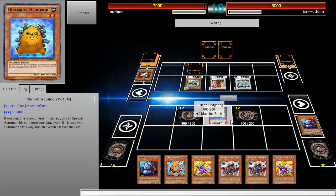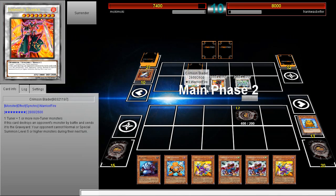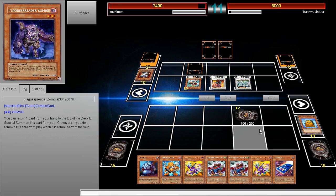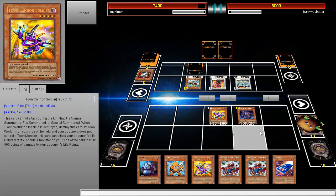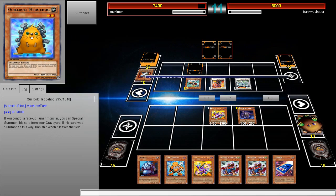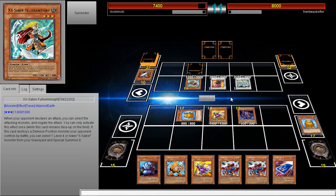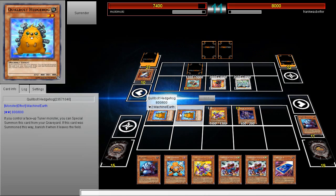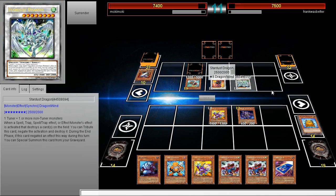Let's go — attack position Global Hedgehog, come at me! He doesn't even want the effect? The card has an effect, you know. Let's flip summon this — I hope he doesn't have an answer. We're going to activate the effect of Quibble Hedgehog. This is game right here unless he can stop it. We're going to XYZ for every rank 2 XYZ that we have, and each time we XYZ we inflict 500 points of damage.